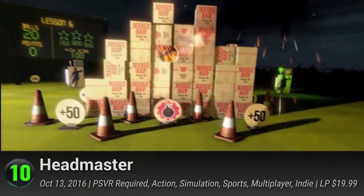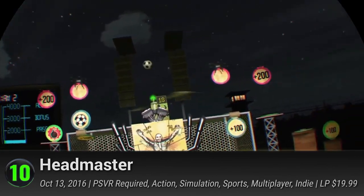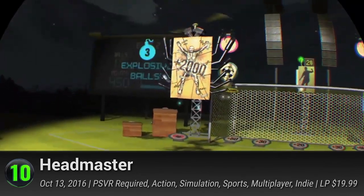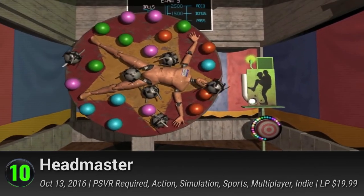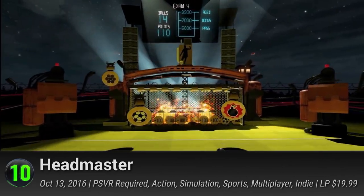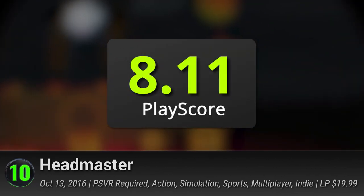Number 10: Headmaster. An upgrade on the usual football game formula, Headmaster is a funky hybrid of sport and simulation. Stuck inside the most unlikely prison in existence, your only chance of escape is by graduating from football school. It packs over 40 levels in its story campaign, letting you kick around balls in their party house of an improvement center. Party it up with a six-player local multiplayer and destroy those keepers together. It has a PlayScore of 8.11.